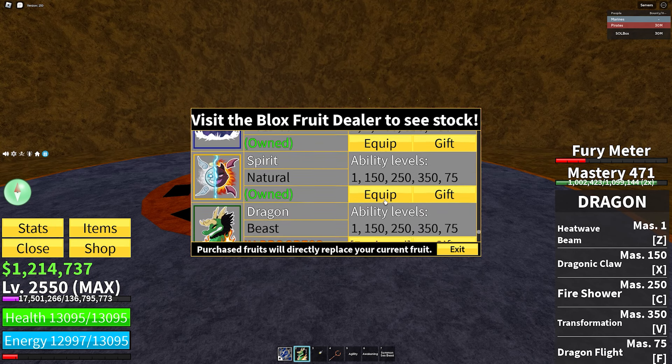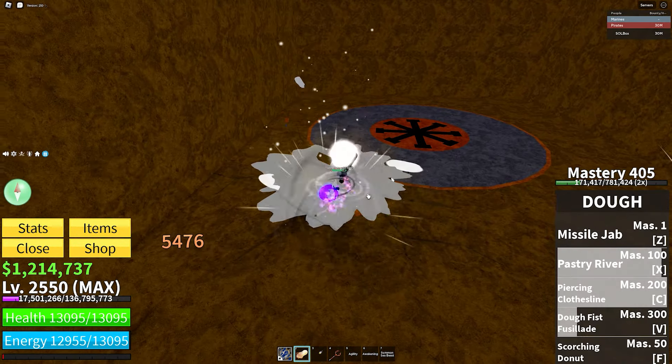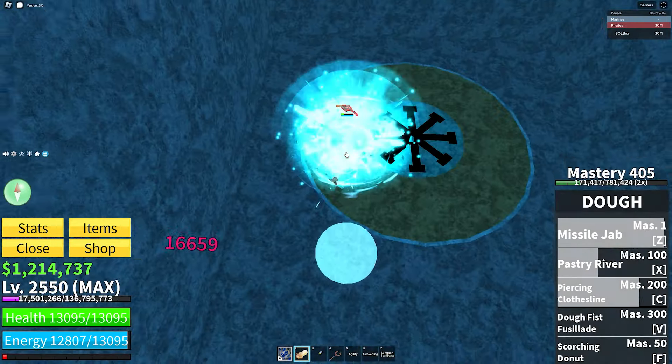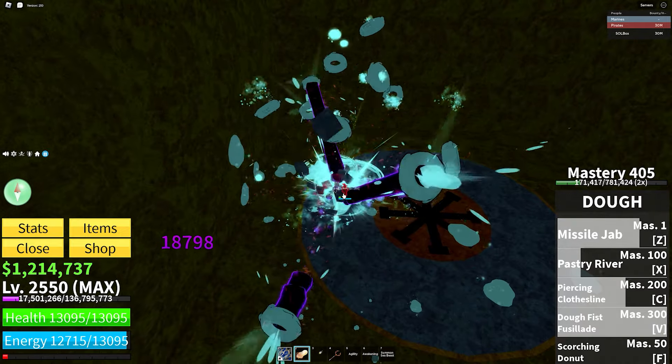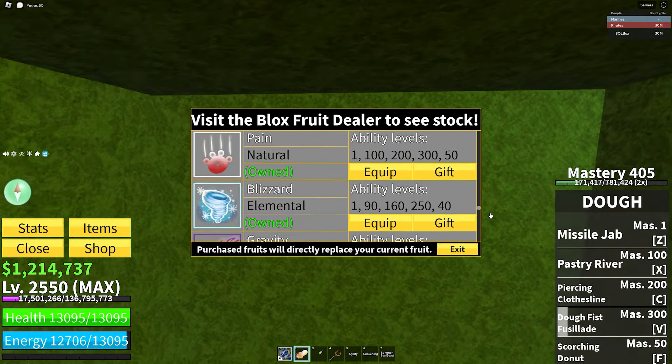The last spammy fruit is obviously the go fruit. It can also go in the easy combos category: pastry river into piercing clothesline into soaring beast, boom, V move — they're basically dead.